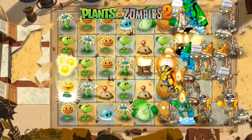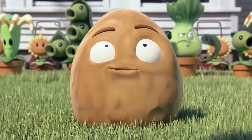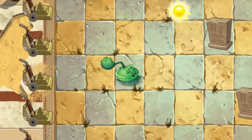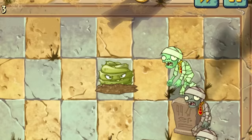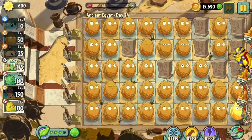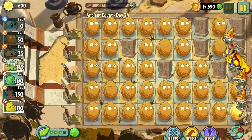Of all the plants in Plants vs Zombies 2, the walnut has to be my favourite. His sturdy disposition in the face of unyielding agony is so much cooler than throwing cabbages or whatever this is. Plus, he's just a cool looking guy. My love for the walnut got me thinking — can you beat Plants vs Zombies 2 with just walnuts?